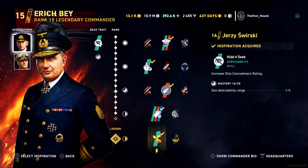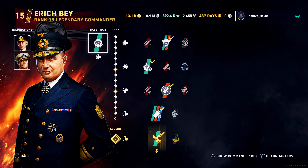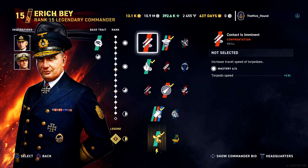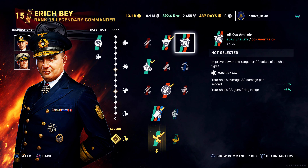For inspirations, I have Jezza Swirsky to reduce my detectability range, and Arleigh Burke to increase the shell grouping of the destroyer's main guns. The Germans are very much a jack of all trades — they're not a torpedo DD, they're not a gunboat, they kind of sit in the gray area in the middle. I take Observant Rage to improve my reload time and increase my torpedo detectability range. Other options include Contact is Imminent for speed, or going for AA defense.